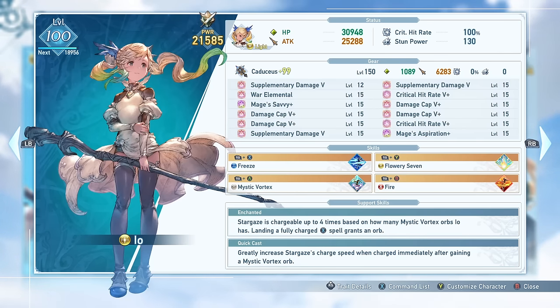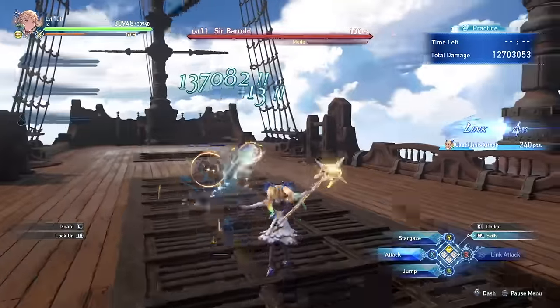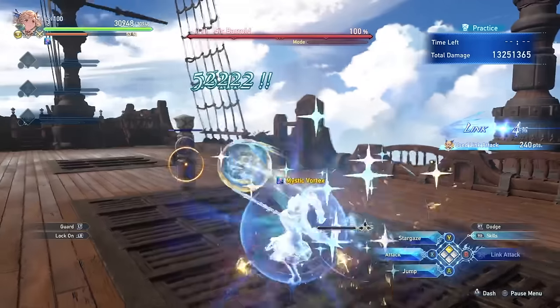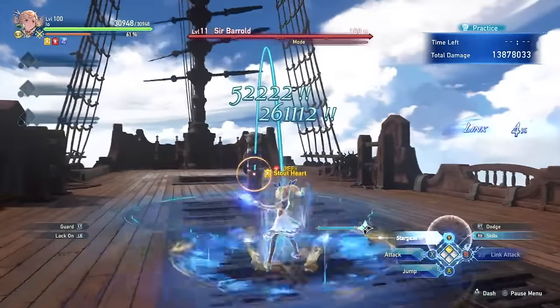Every time Io uses certain skills or does a charged normal attack, you will gain a Mystic Vortex Orb. When you have three Mystic Vortex Orbs, you will be able to fully charge Stargaze — bound to what is typically the combo finisher button — to release a huge area of effect attack that does massive damage. For Io in particular, this also means her regular attack is almost entirely useless, as you want to hold the button instead to charge it until her staff glows, as releasing the attack after it will grant her a Mystic Vortex Orb.